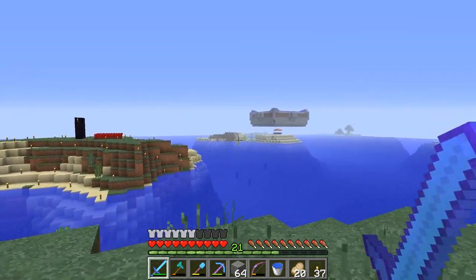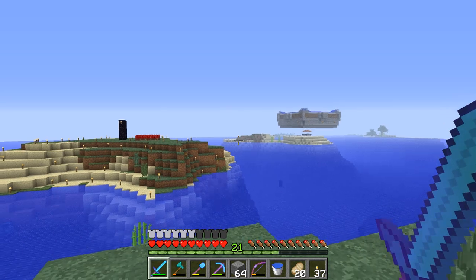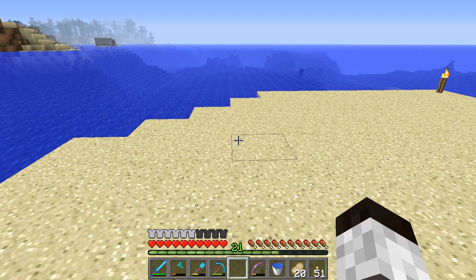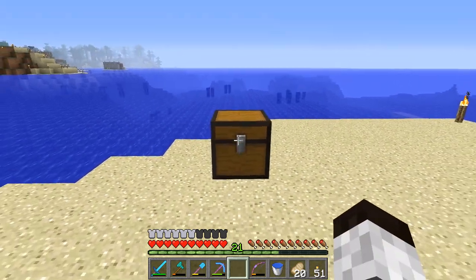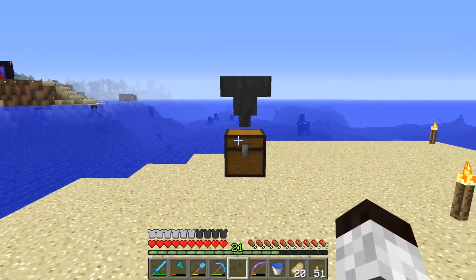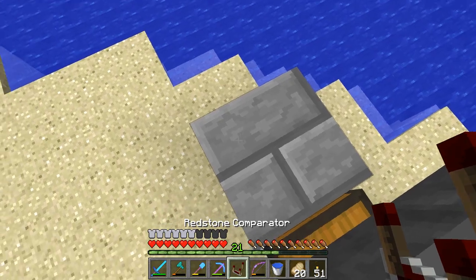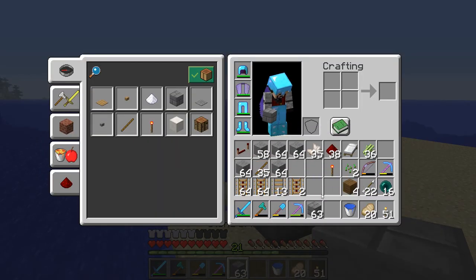First thing I'm going to do is go over this island, clear off this little patch of land, make sure it's nice and flat. Then I'm going to figure out location based on measurements, and then start making what we need. For the first part of this farm, we're going to work on a hopper minecart drop-off location. I need to have a chest where I'm going to be dumping items. On top of that is basically a hopper, and we're going to compare what's in that hopper — if there's anything in it, we won't launch the hopper minecart.